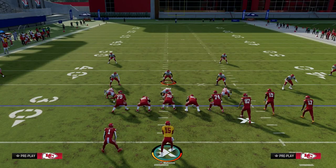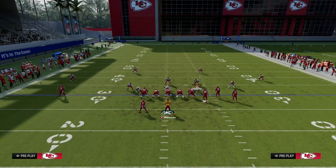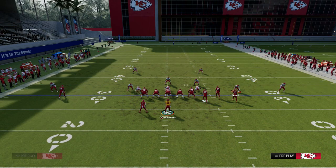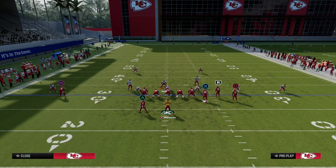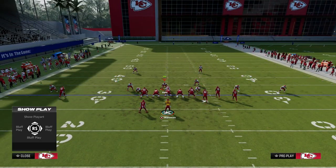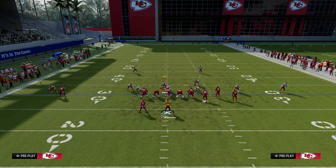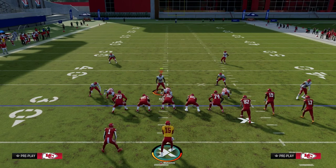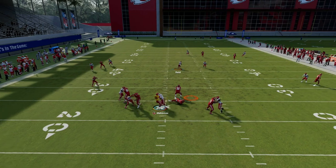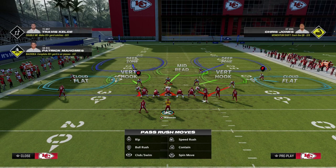Depending on the type of opponent you play — are they running more verticals — I like to also mix this in with Cover 4. I'll drop a hard flat from this nickel corner every now and then as well. What that does is make sure that they can't just throw flat routes to the tight end. Let's say they put a flood concept on the field like this. If their bunch is to the wide side, this will never get open. The outside third will play the corner deep, and then your hard flat is going to be there for the tight end.